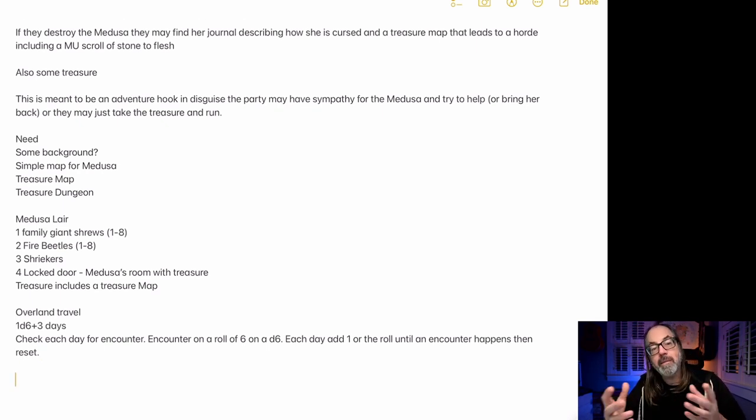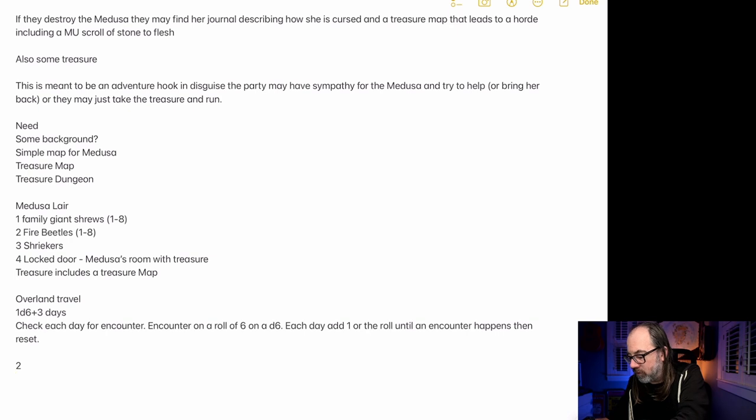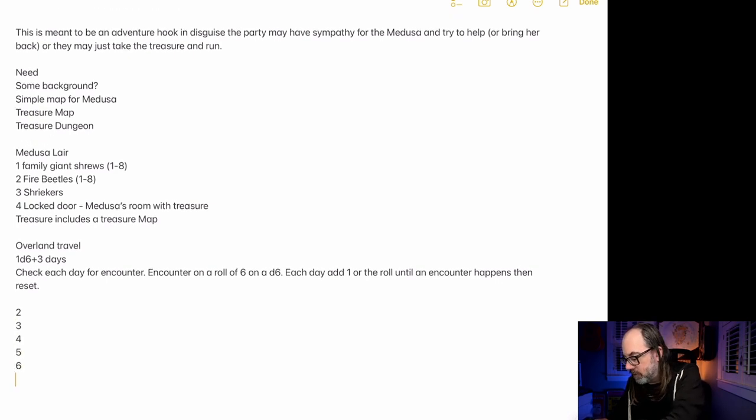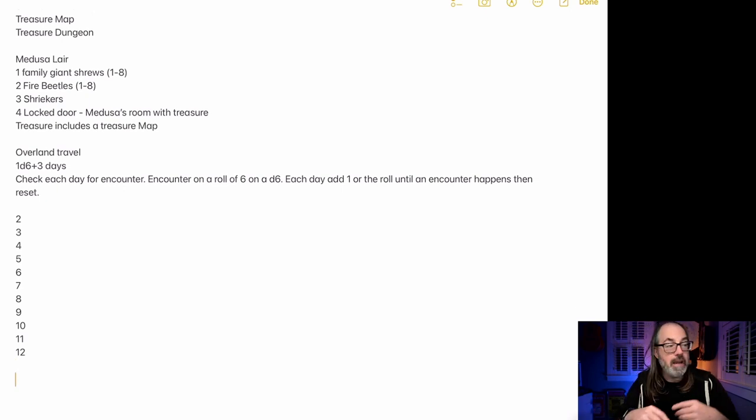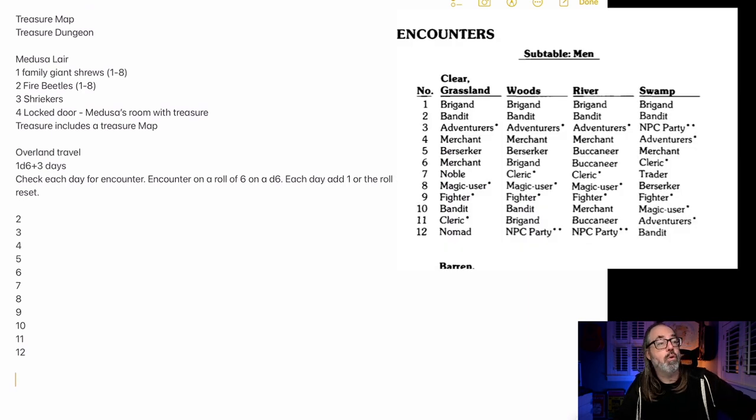So they're going to — it's going to take a minimum of 4 days, so they're probably going to encounter at least one thing. If we're doing a 2d6 roll, we have options 2 through 12. We have eight things here — I'm going to disperse within them. The first thing listed is men, which I don't mind — this should be a relatively deserted area. So we're going to look at the men list, and I'll roll and see what happens. For woods, rolling on the men list — I got 10 bandits. That's perfect.